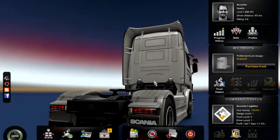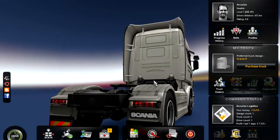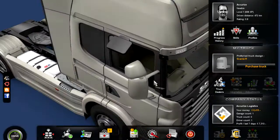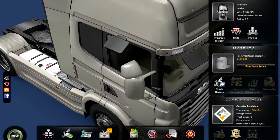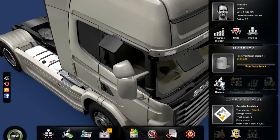Hey guys, starting up right where we left off in episode 3. This is now episode 4, and I'm going to go check out the bank and truck dealers. Actually, I already checked out the bank in the last episode, so we're going to go to truck dealers.